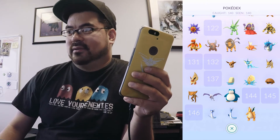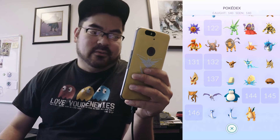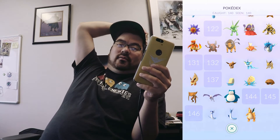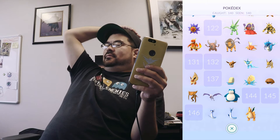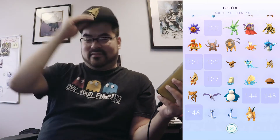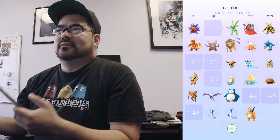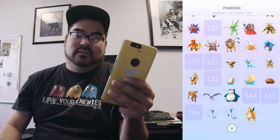So yeah, missing: Ditto, Lapras, Porygon, and then the legendaries — and that's it. I only need to catch Porygon and Lapras and I'll be done for now with 142. And then we wait for the legendaries — Moltres, Articuno, Zapdos. I'm figuring because of the team hat emblem, each team is going to get only one of the legendary birds, and maybe they'll be able to get those via trading. That's going to bother my OCD, but I want Zapdos — that's why I'm Team Instinct.